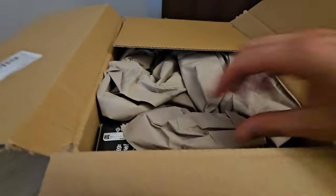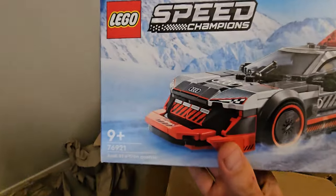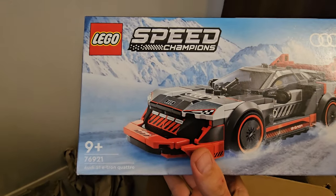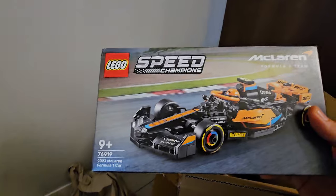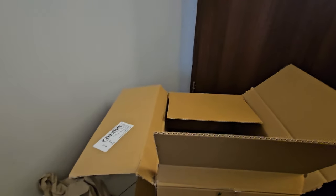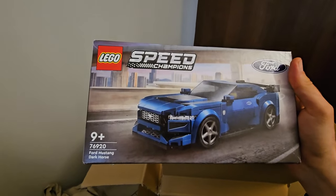So we have in the mail the new Speed Champions Audi S1, set number 76921. Next up we have the GWP flower shop, McLaren Formula One car, and finally the Ford Mustang Dark Horse — yes, I was really waiting for this one for some time.